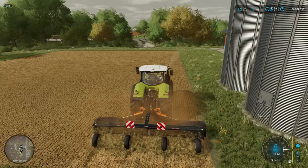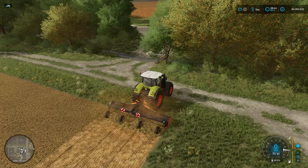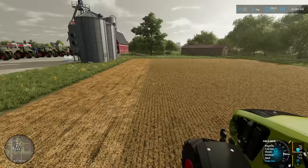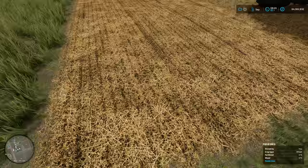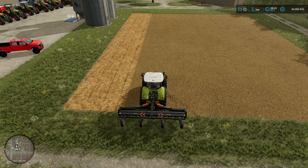So the first thing we're going to do is mulch this field up. As you can see there is a change in texture. Remember this is going to increase by 5% and every little bit is going to add up to the end. All the stubble that's left has now been mulched up and it's sitting on the ground. We're going to plough or cultivate it into the ground which is going to increase the yield — it's going to add 5%, so that's 5% just there.